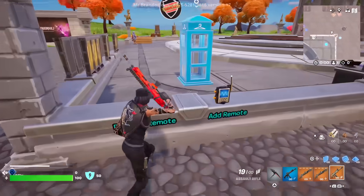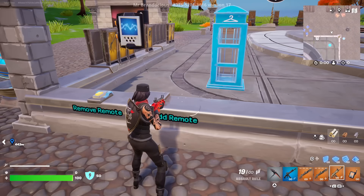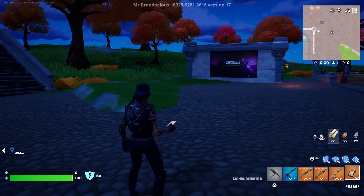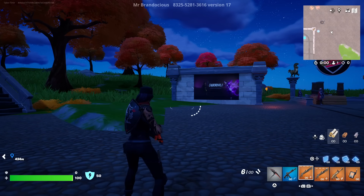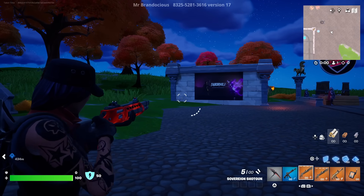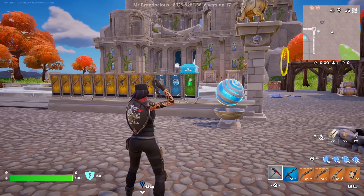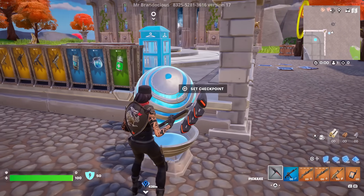Over here is a remote so you can check reactivity in the dark. This does work — if you have a wrap that's reactive to nighttime, just doing this will trigger the reactivity, so that 100% works. Then you can just turn the lights back on if you want.